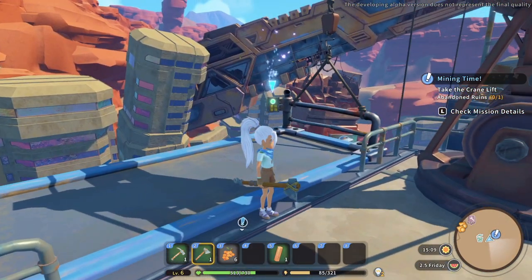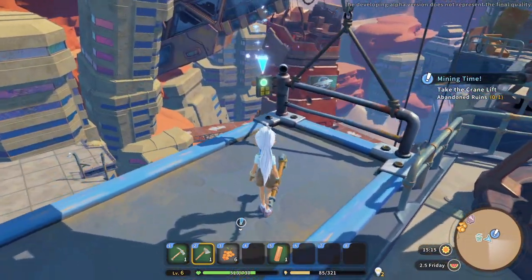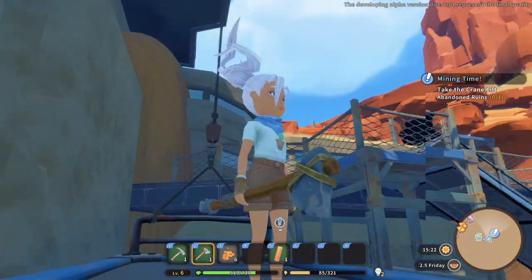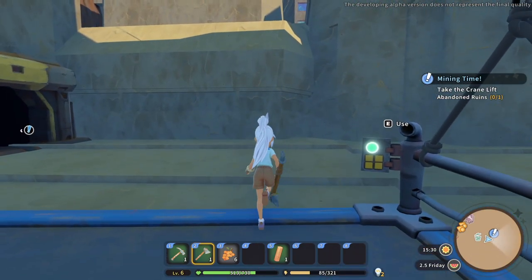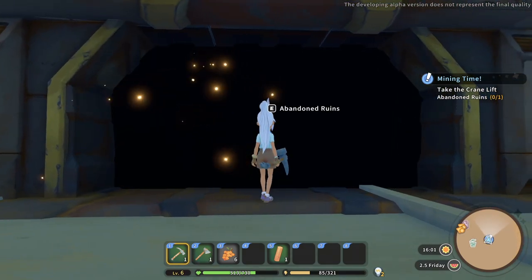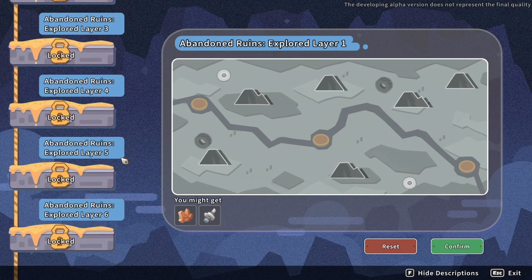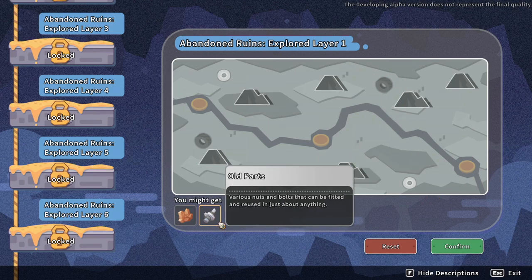We're going to the abandoned ruins right now! All right, so we've got layer one through layer six. They have a map here. We'll get copper ore and old parts - copper ore will be good to make copper bars in the furnace.